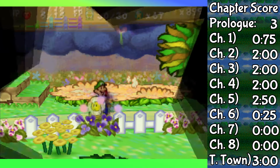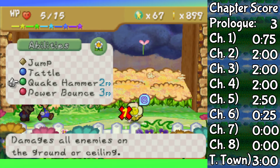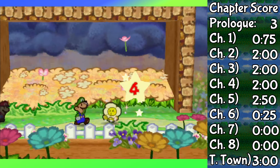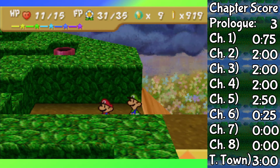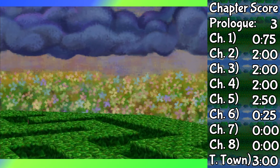What I have issues with, however, is fighting Amazy Dayzees. I said I would not complain too much about not being able to Power Bounce well, but for these enemies specifically it really sucks — because Amazy Dayzees give a lot of star points upon defeat, and Luigi can't do it reliably without Power Bounce more than twice per hit. But I did not give up, because by now I was fully convinced it was my fault.